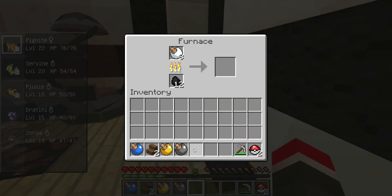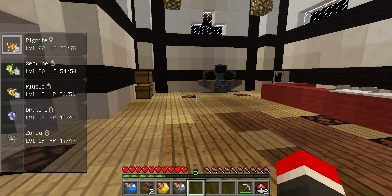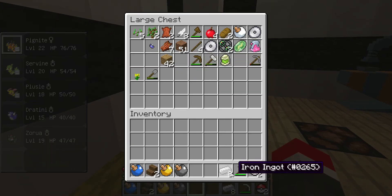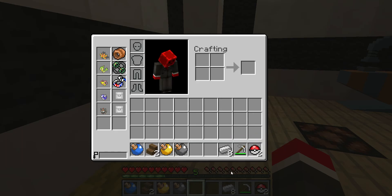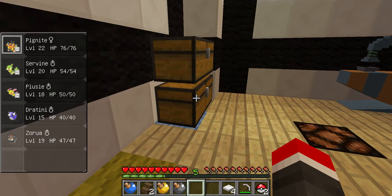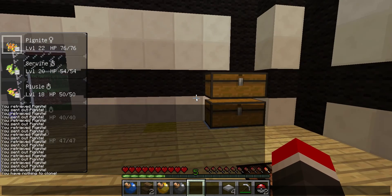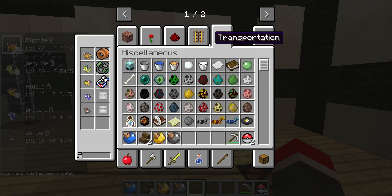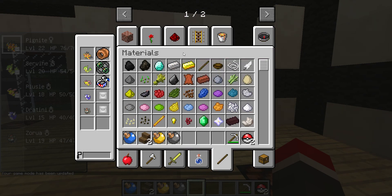Let me come over here and just wait while it cooks. I need to make more bases, so I'll do that right now. Oh wow — I just made four weighted pressure plates. Hold on. Let me do slash gamemode... I accidentally went into creative. So now let me go back and switch back to survival mode.